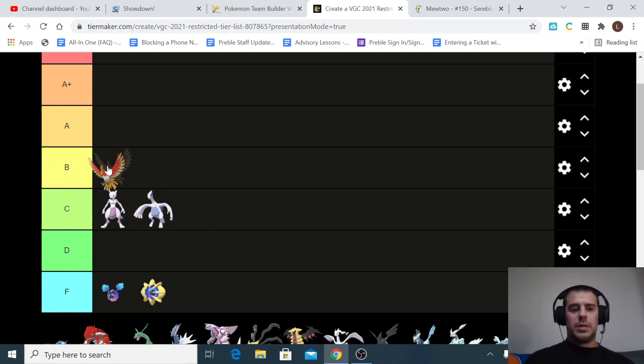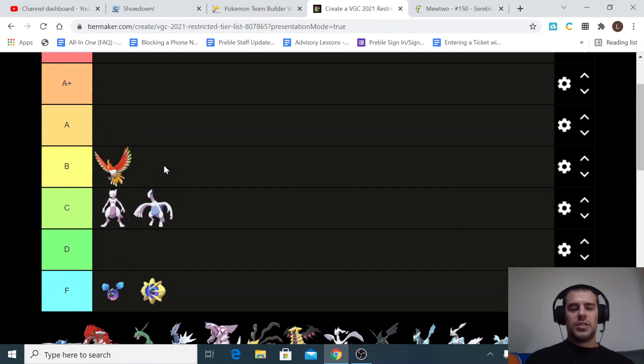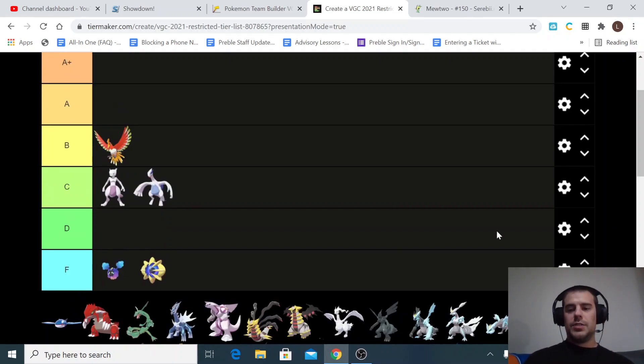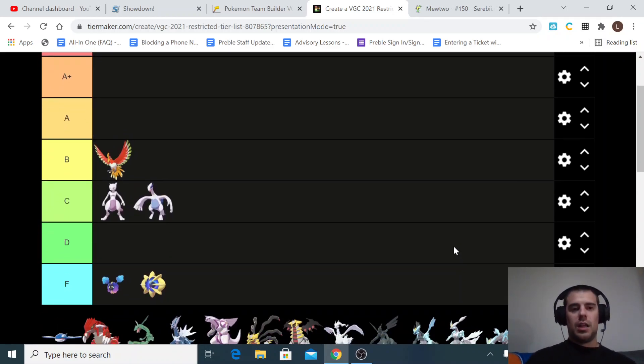Ho-Oh is an interesting one — I'm going to put it in the B tier. It does pretty good damage into some of the better Pokémon like Zacian, and it's really bulky. In the Dynamax format, you can use it more due to its general bulk. It also gets Recover. People were using Whirlwind on it because it's great for stopping Trick Room and shutting down Xerneas — if Xerneas sets up, you can just Whirlwind it out and its Power Herb is gone. Ho-Oh definitely has playability, and people who have used it have done some good things with it.